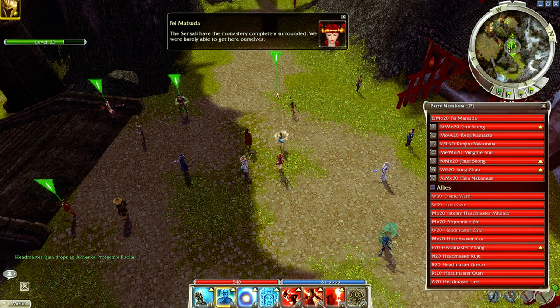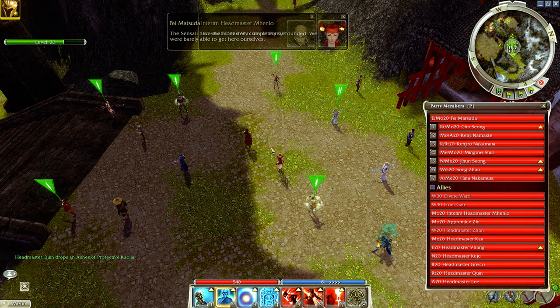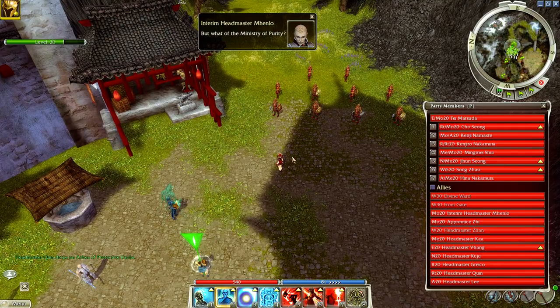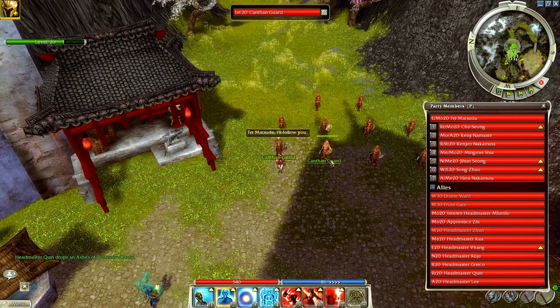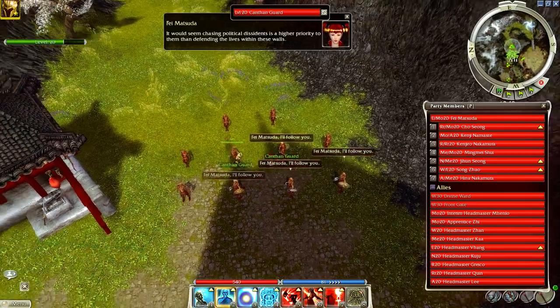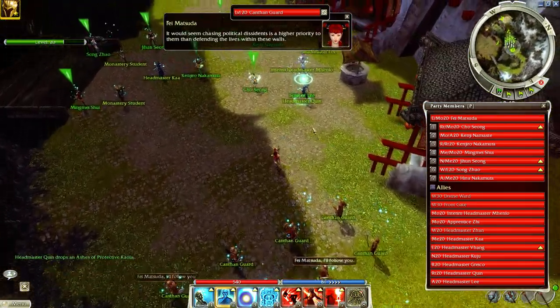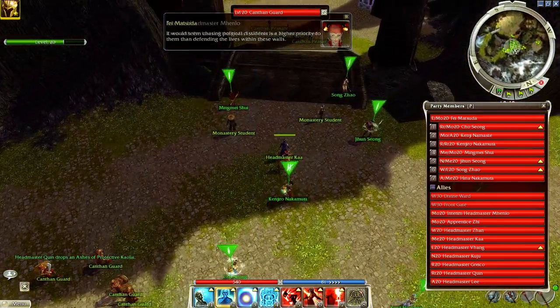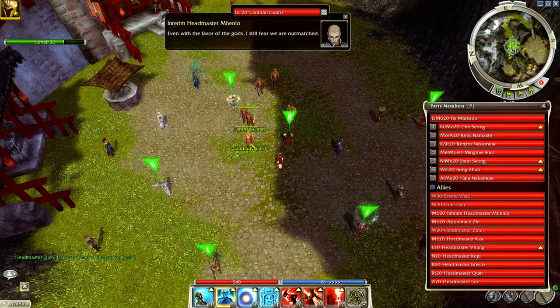Essentially what I did is I kind of organized my dudes like this - put my soul twister there, monk forward, this guy can go here. I'm running a healing build just because I'm going to be spamming traps, the improvised explosives. So all my stuff's going to be going on cooldown, so I'm just running low cooldown abilities. I'm going to camp these guys towards the center and they're going to kind of wander out as things come in.